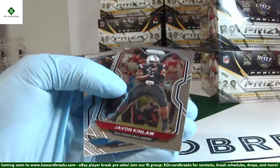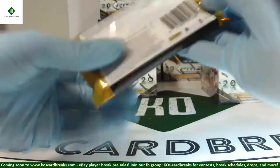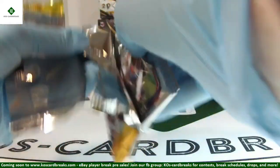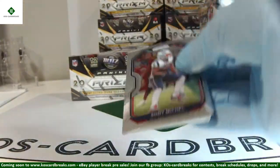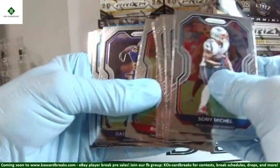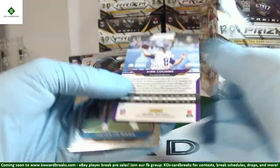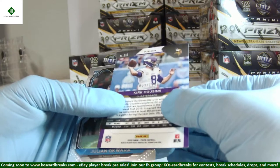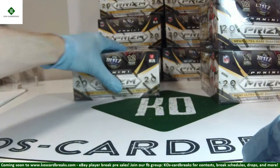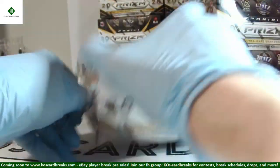Tyler Murray, Javon Kinlaw, Jason Huntley rookies. Kirk Cousins Blue Wave, 63 out of 199. Jillian Acquard and Donovan Peoples-Jones, closing off box number two. Sick Herbert box number two.